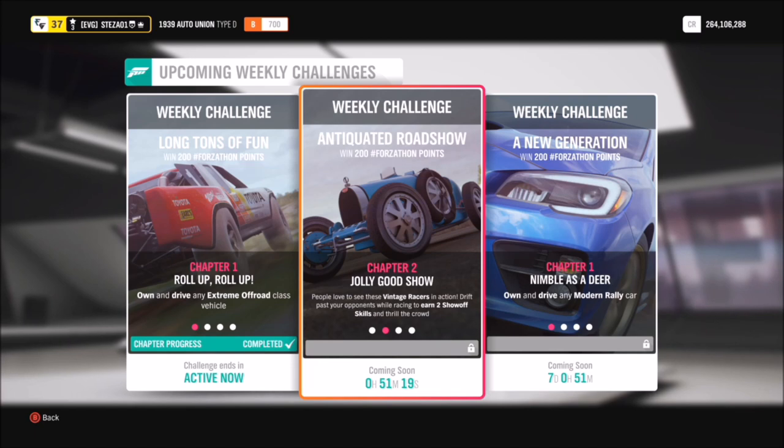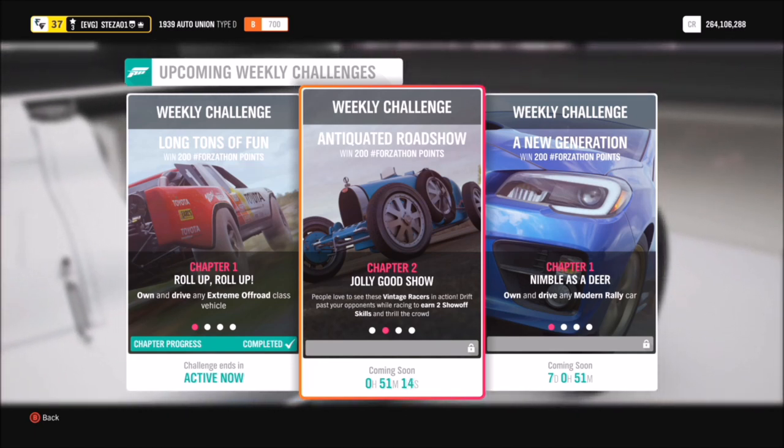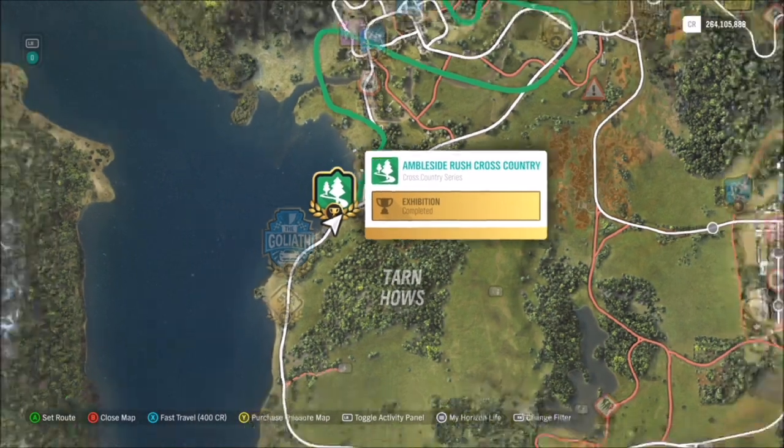The first challenge wants you to earn two show-off skills. A show-off skill is a drift and an overtake skill at the same time. In a normal car it's quite easy, but I'll tell you how to do it in this one.